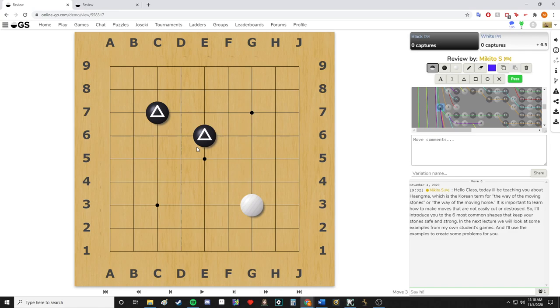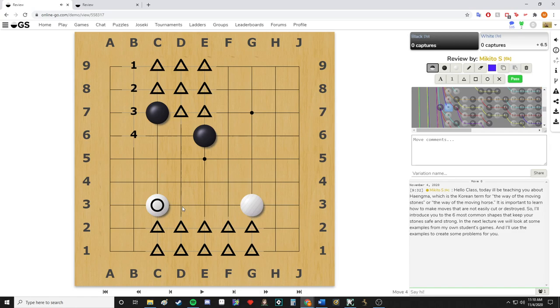White is still making more points with the three-space extension, but the knight's move is still a really good move.